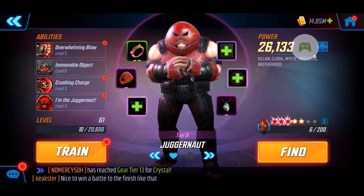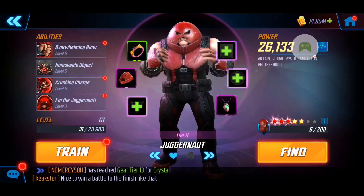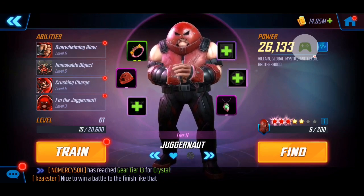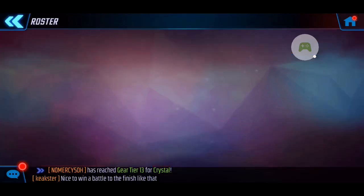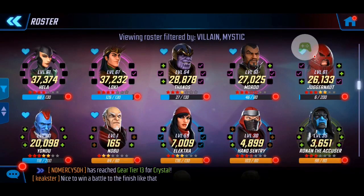Lastly I have Juggernaut at Tier 9, 26k with three red stars. I haven't upgraded his abilities much — as you'll see in the nodes, he's really there just to take damage. He doesn't do much in terms of dealing it out. So there you guys have it, these are the five I'm using.